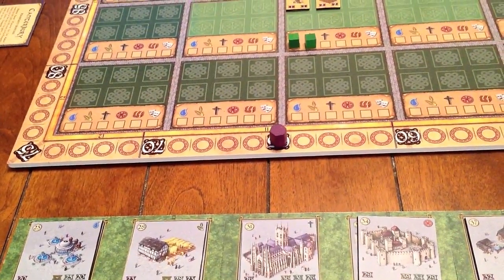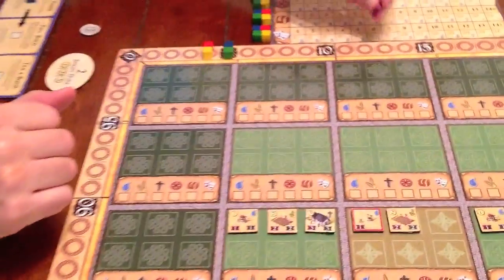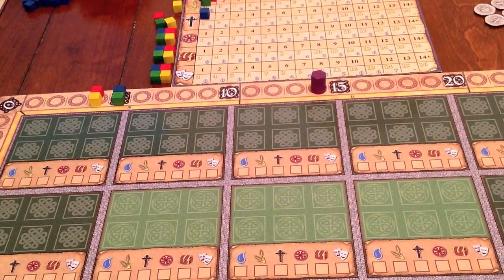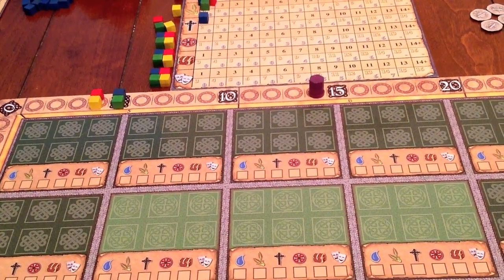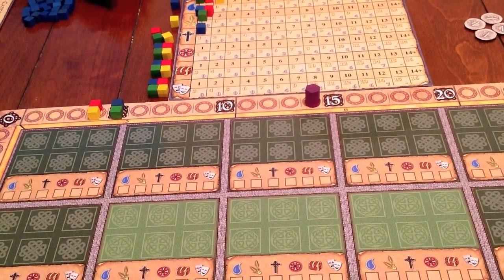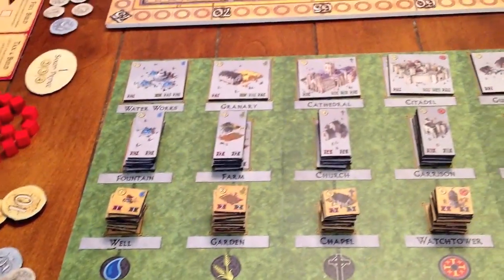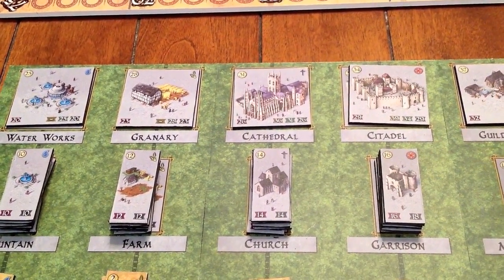If the city marker were much further along, she'd collect more — for example, if it were on the 65 space, she'd collect 11 gold. Each time the city marker passes the zero mark, you place a purple city disc beneath the marker to represent 100 prosperity points. When levying funds from that point onward, you add plus 10 gold for each city disc beneath the city marker. So if the city were up to 114 points, for example, you would collect 16 gold when levying funds. As you can see, as the city grows more prosperous, it benefits everyone. In fact, when you build a large structure, it may push the city marker very far ahead and allow all players to start levying funds for a much higher amount.